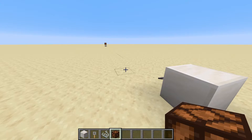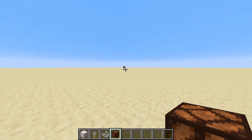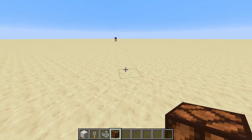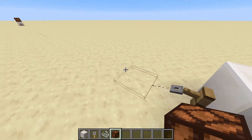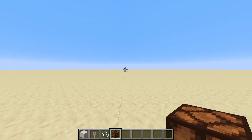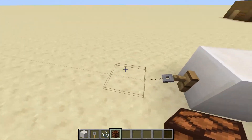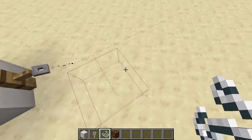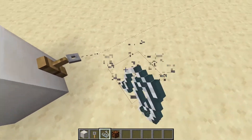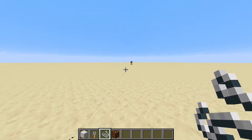Tripwire circuits can actually be quite long — this one is the maximum length, with 40 pieces of string in between the two hooks, and it still works perfectly fine with pretty much no delay. This is a great way to have some long-range redstone, the only thing is that it has to be in a perfectly straight line. String off to the side does really nothing at all, so the two hooks must be connected by a straight line of string.